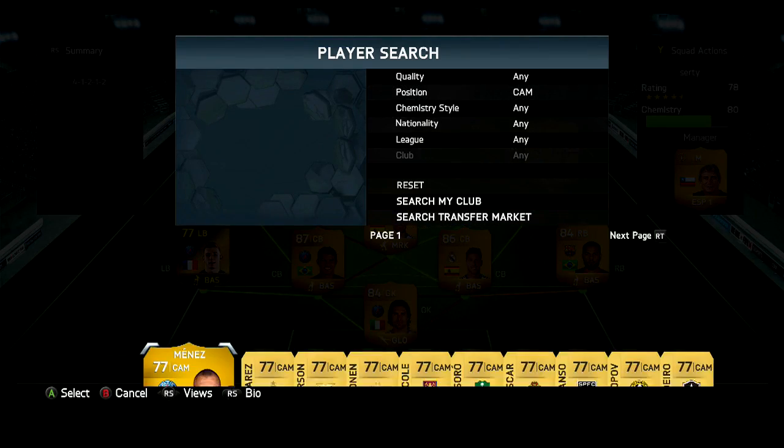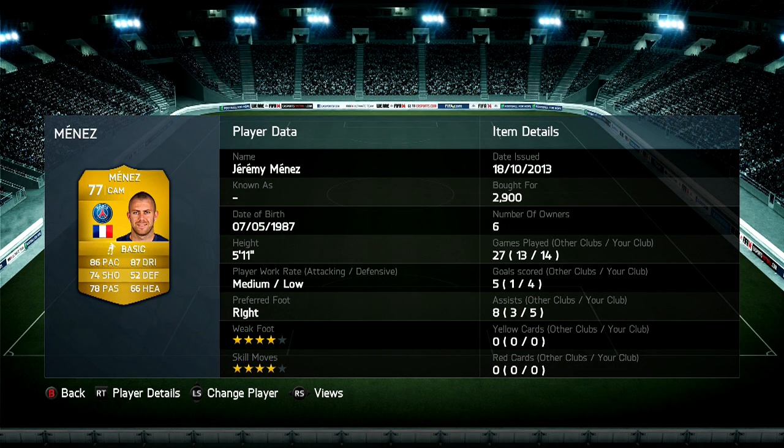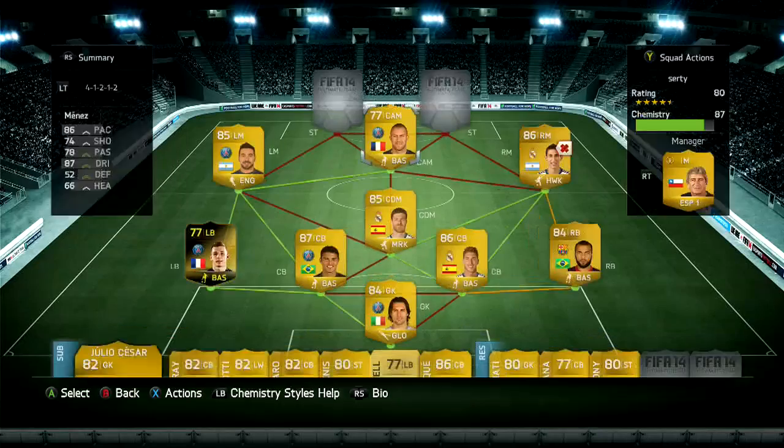At the centre attacking mid position, we're going to have Jeremy Menez — naturally a striker or centre forward, played at the centre attacking mid position basically because he's got 78 passing, which isn't too bad. He's got medium attacking and low defensive work rates, which is pretty good for a CAM. 5 assists and 4 goals in 14 games, not too bad. Only cost 2,900 coins, and he's in here for chemistry reasons as well.